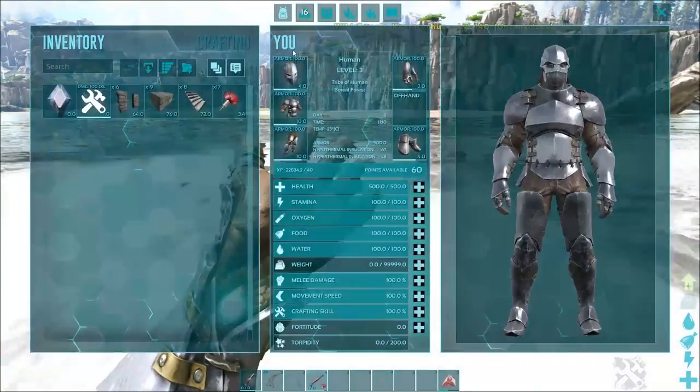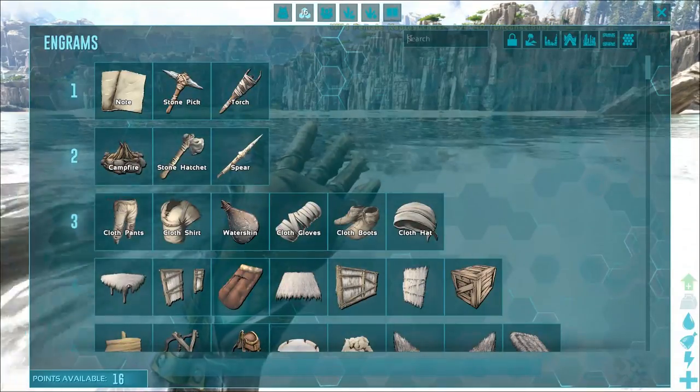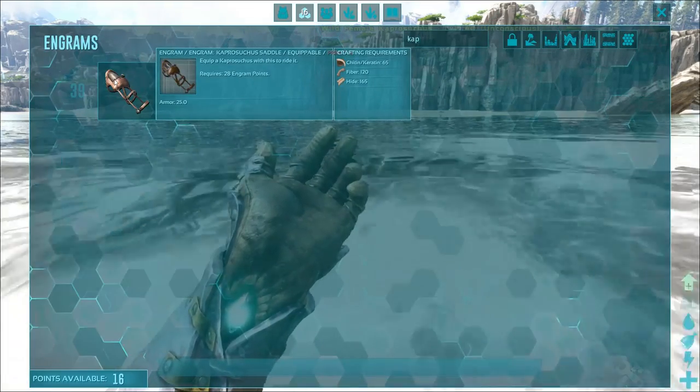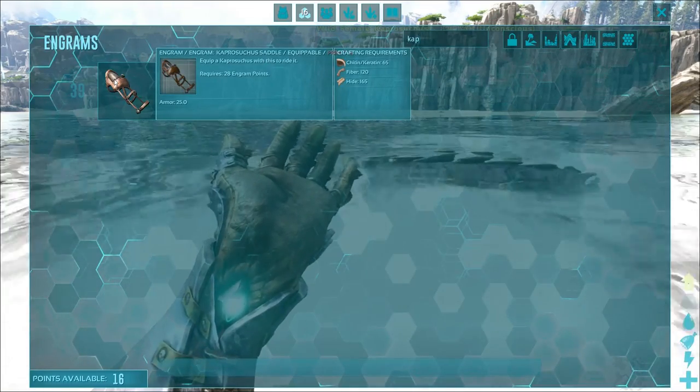Tame that guy up. Once you've got it tamed, it's a pretty solid tame. Its saddle unlocks at level 39, relatively cheap — a little bit of chitin, a little bit of fiber, and a little bit of hide.